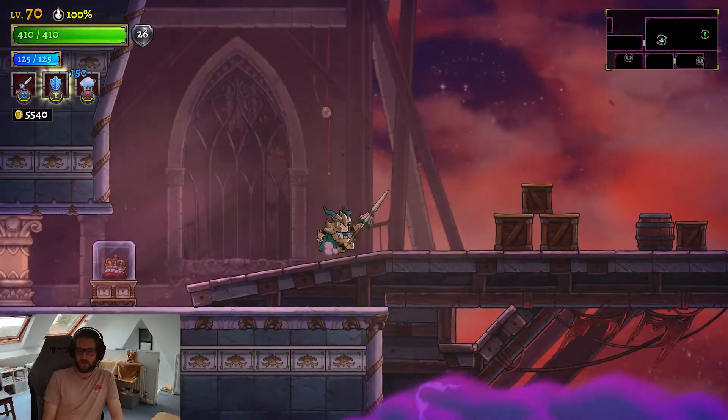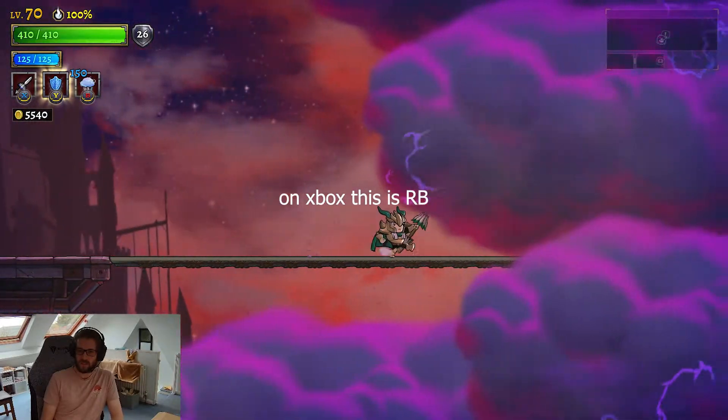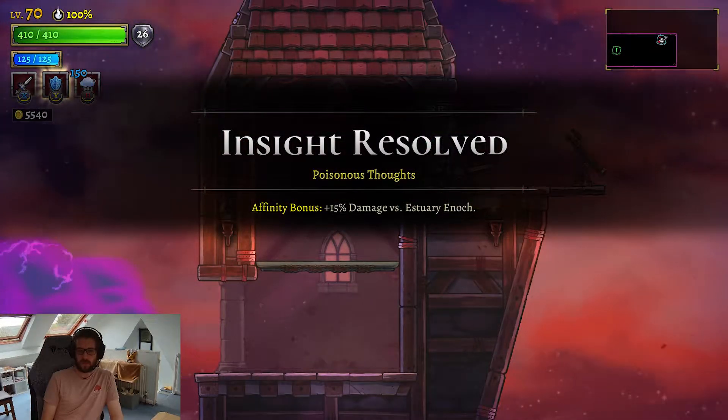Explore the study until you come across a room that has a bridge on it that seems to lead nowhere. Press your interact button and hey presto, the bridge extends, leading you to a memory that gives you the 15% damage increase insight to Estri Enoch.